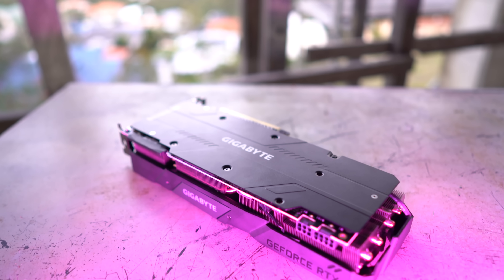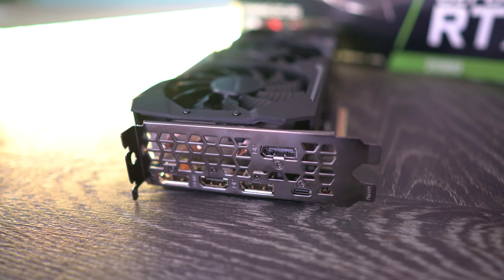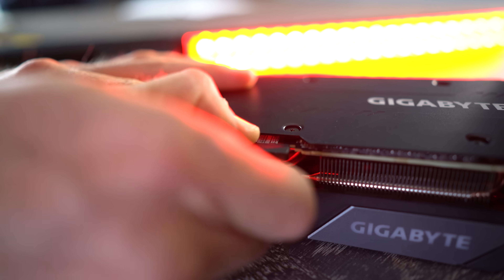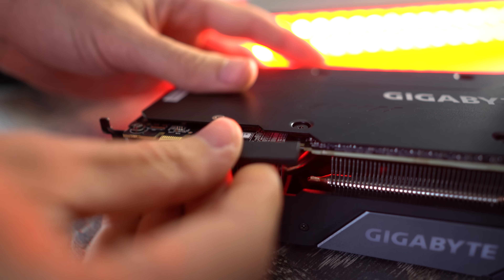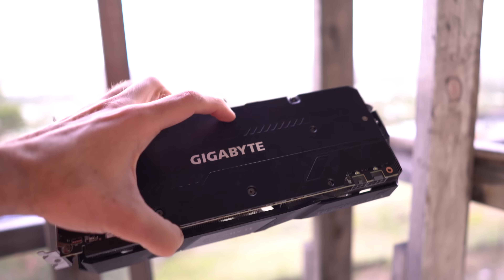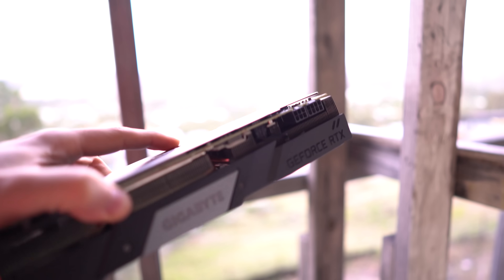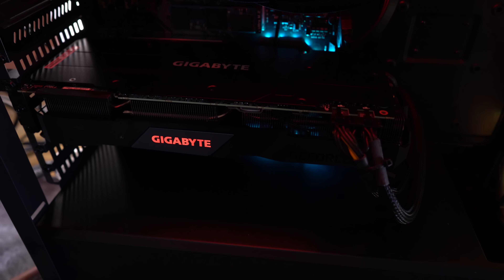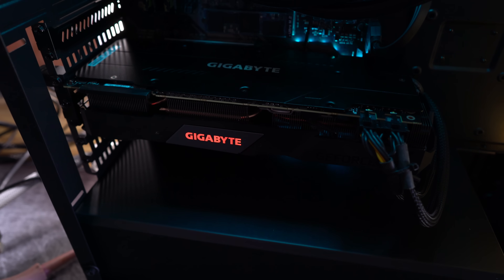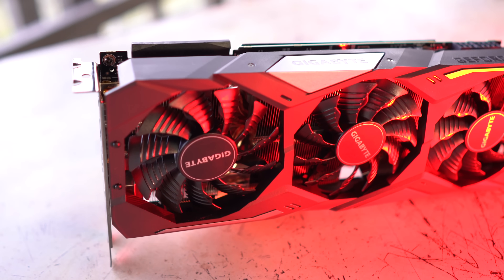There is a backplate that is simple in nature, and on the rear of the card you'll be greeted by three DisplayPorts, one HDMI 2.0, and one USB Type-C out. The card also supports NVLink, which is a replacement for SLI, with a new bridge and connection type located in the same area of the card. There is also an RGB-controllable Gigabyte logo on the side, changeable via software. In Australia, Gigabyte offers an impressive four-year warranty — they've really stepped up their game compared to the previous generation of cards, which were quite frankly ugly.